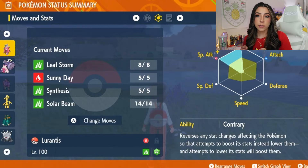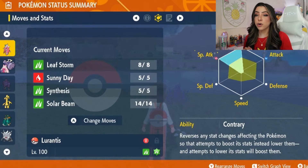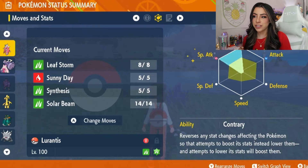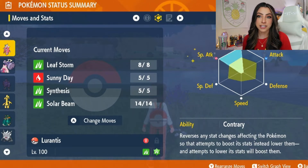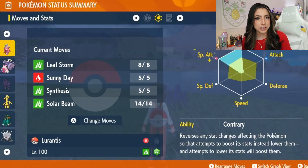The most important thing you want to remember if you want to use Lurantis is you're going to want her to have the ability Contrary, which reverses any stat changes affecting a Pokemon that would lower its stats. If you look at her moves, we have Leaf Storm on there, which every time you use it, it is going to lower your special attack. But if she has Contrary, instead of lowering the special attack, it's going to raise it instead. So basically a free setup and some chip damage until you set up enough to do bigger damage.